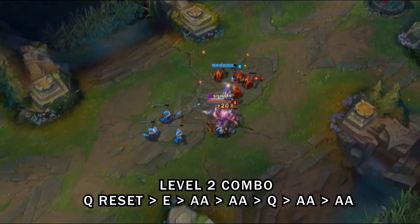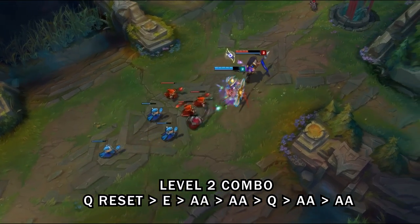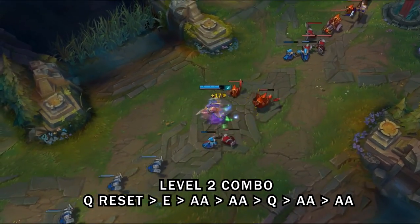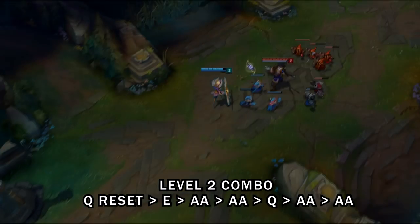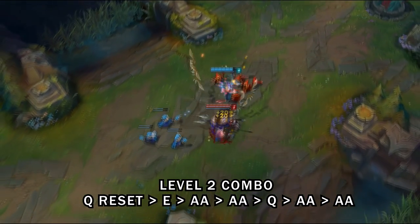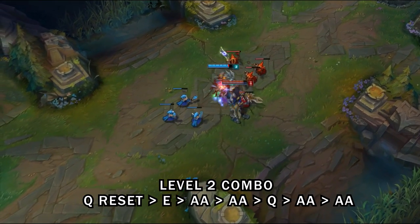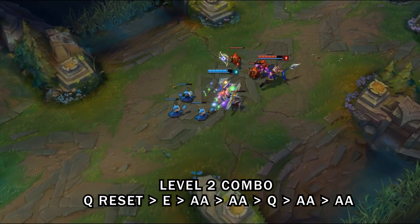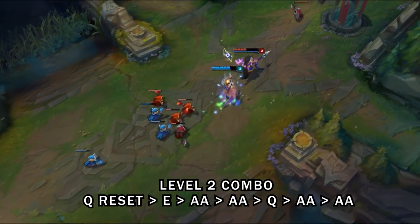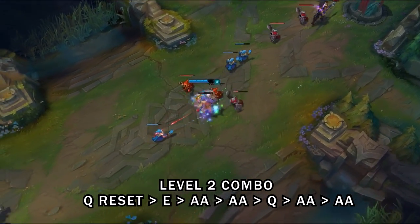For combos: your first combo is generally a level two combo when going for a Q reset. Q reset onto a minion, then E on them, auto attack as much as you can, then Q to close the gap when needed, and auto attack again. In slow motion: we're both level two, I go for a Q reset on the minion, then E on the target, get an auto off and then another, and once the gap needs closing I Q to them and auto attack — then back off when I can't get another auto.